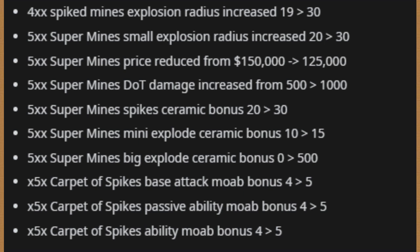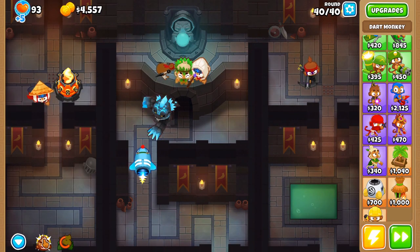They went absolutely crazy with the Spike Factory. The tier 4 Spike Mines got a radius increase for explosions. The tier 5 Super Mines got so many buffs: explosion radius increased, price reduced by 25k, damage doubled, ceramic bonus going from 20 to 30 for mini explosions. And now there's a big explosion ceramic bonus which didn't exist before - they immediately set it to 500. Super Mines is going to be an insane power - it already was, but now it's affordable and basically doubled in effectiveness.